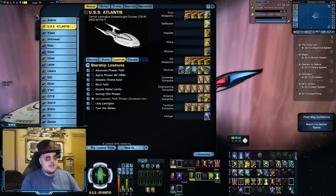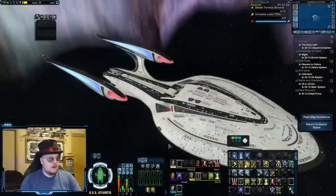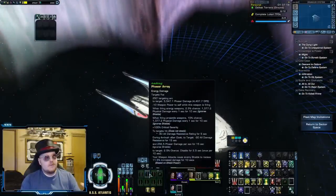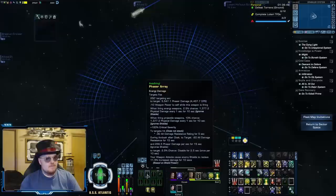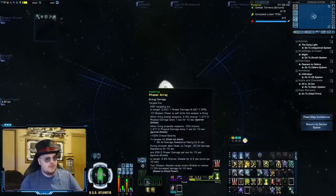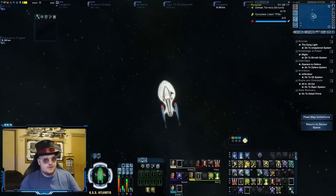So what I like to do instead is go with beam arrays. Beam arrays have a much wider firing arc than most other energy weapons, having a firing arc of 250 degrees. With a firing arc this wide, there is going to be some overlap on your sides between your forward and your aft weapons, meaning the goal with this sort of build is to focus most of your damage to either side of your ship rather than to the front.